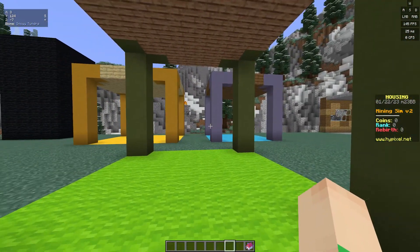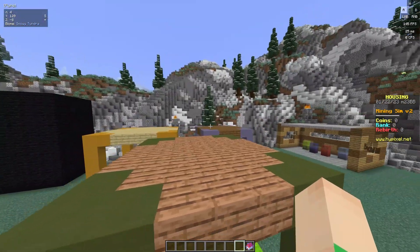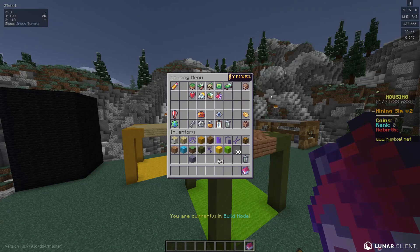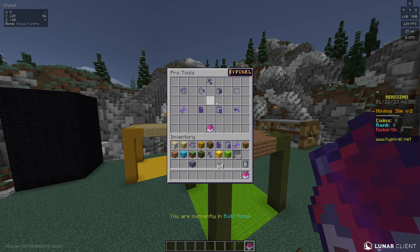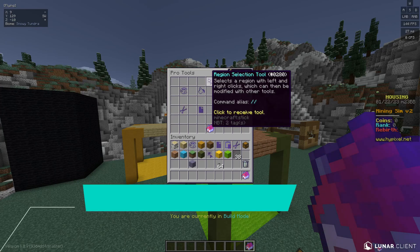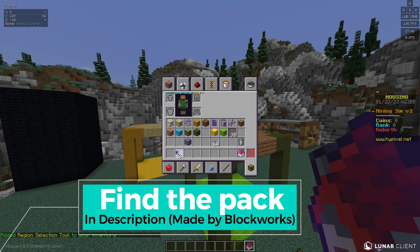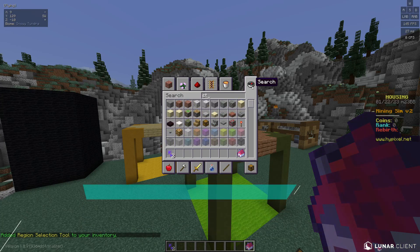Now what's the first step for a region? We have to actually make them. The way we make them is to go to the Pro Tools menu in the top left. I am using a texture pack — it's the neighborhood pack. But if you go to Pro Tools, you can get the region selector, enter inventory, which is basically an enchanted stick.